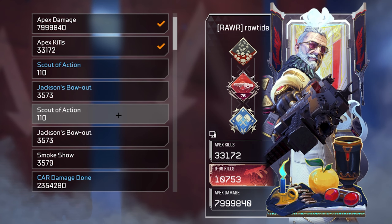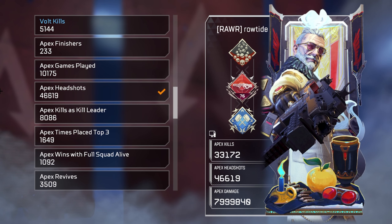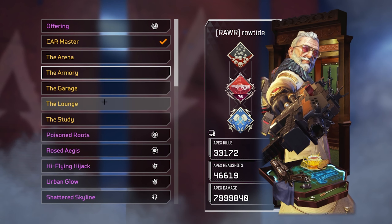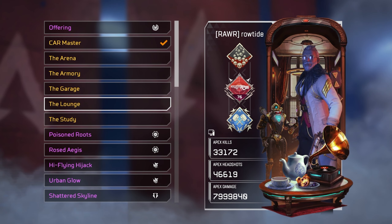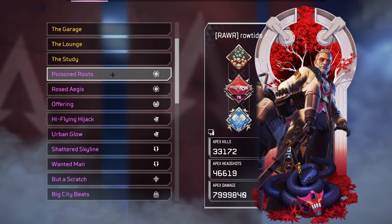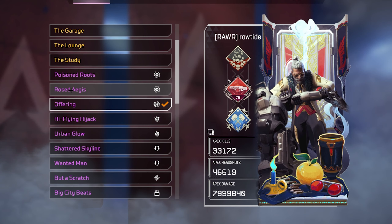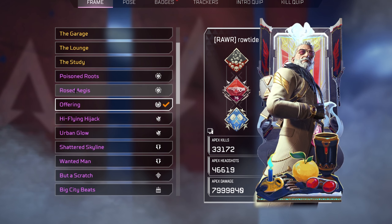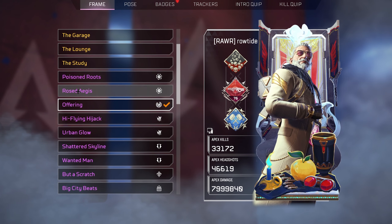This skin mainly goes best with the banner frame that came in the event, but it does also work with the mastery banners, the Armoury, and the Lounge. It also goes well with Poison Roots, but primarily goes best with this banner frame offering. So if you guys can, I would recommend getting this banner frame now before it goes away.